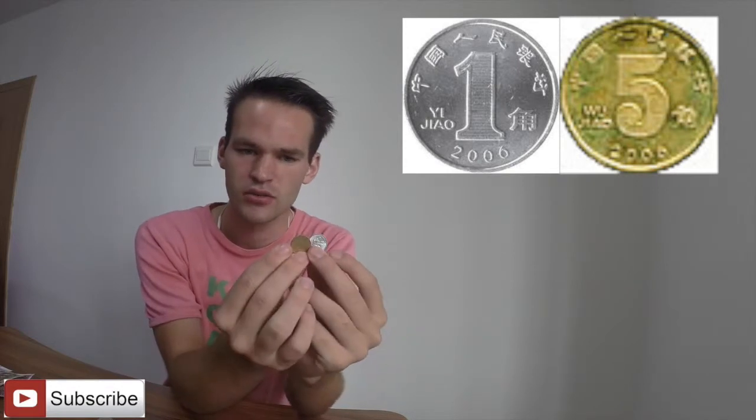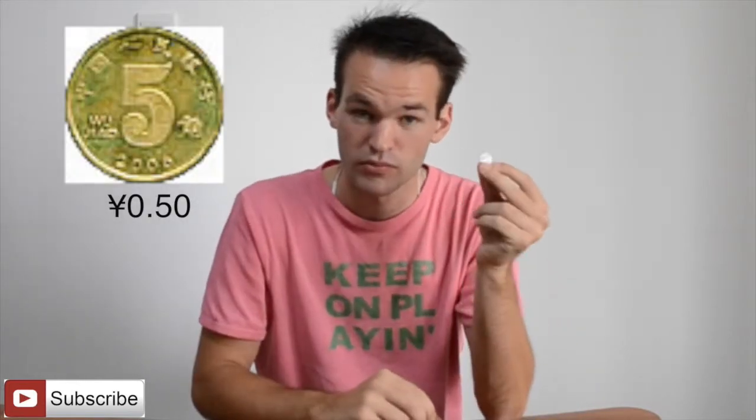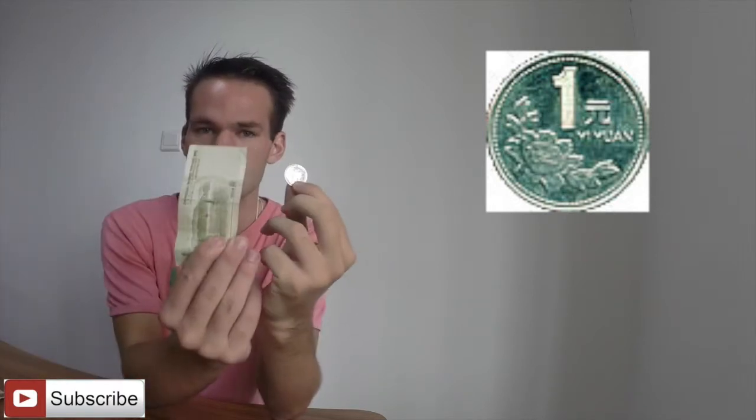When the cashier first gave me those notes I accepted them, but the next time they gave me two coins instead and I thought, what is that? Is it fake? No — actually it's the same amount. The golden coin is five jiao and the silver coin is one jiao. If you pay by cash in the subway, you can also get this bigger coin, which is one yuan — the same amount as the one yuan note.